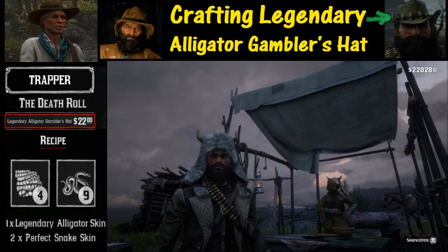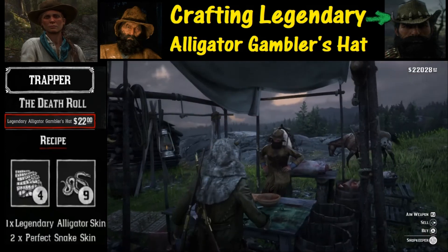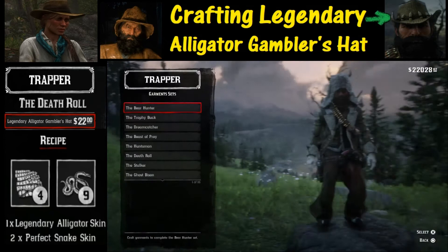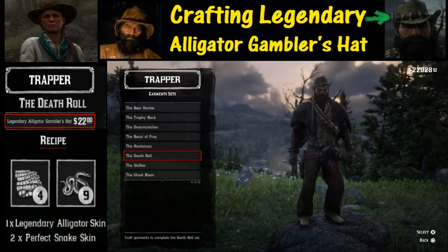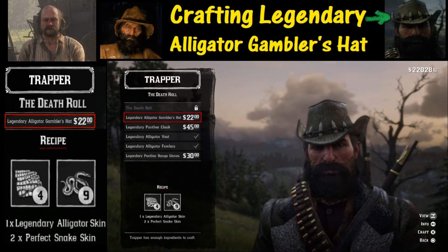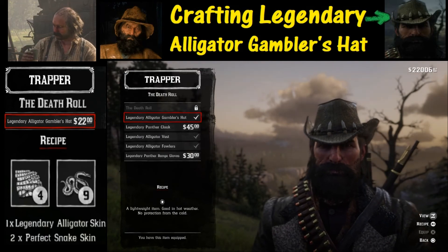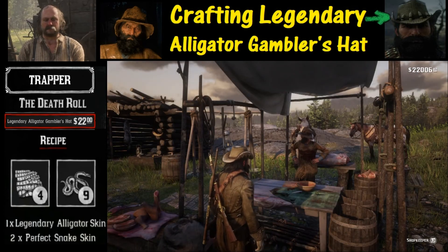Now that we are at the trapper, I'll assume you know how to sell these pelts — all we need to do is figure out where to go to buy the hat. We're going to hold down L2 and the triangle button to buy. We are going to select garment sets, scroll down to the Death Roll set, hit X to select, go down to the second item — the Legendary Alligator Gambler's Hat — and hit X to craft this beautiful hat. Now we have the hat in our possession. It's equipped and saved.